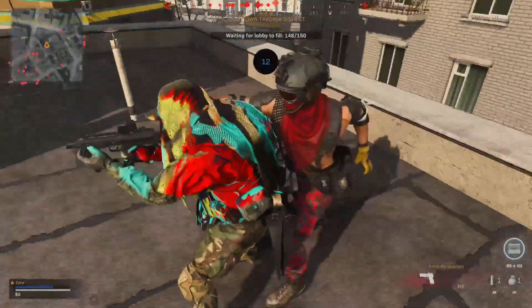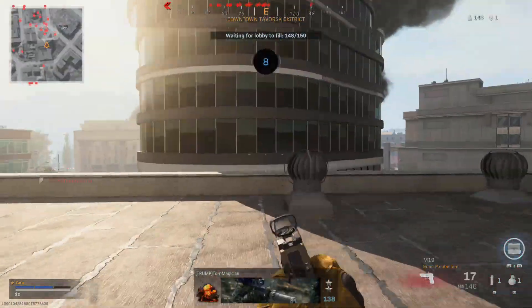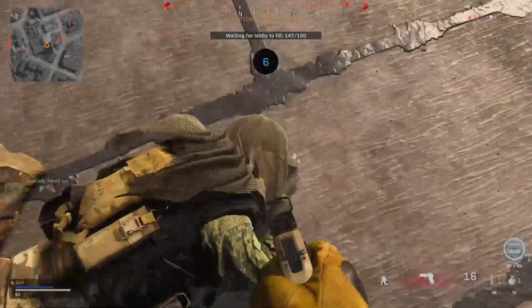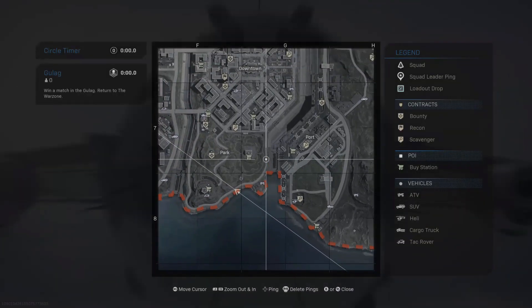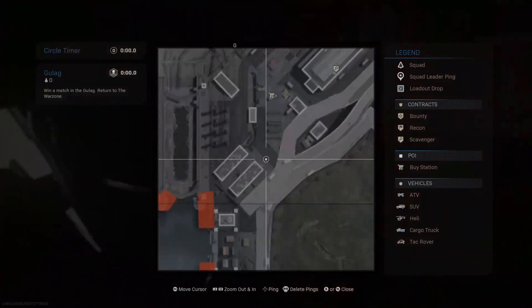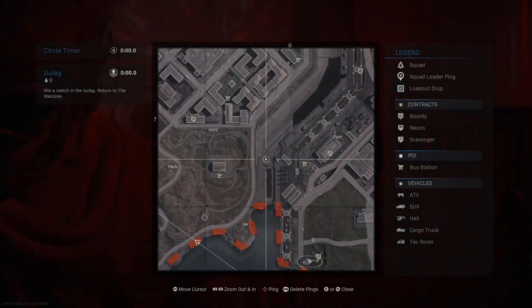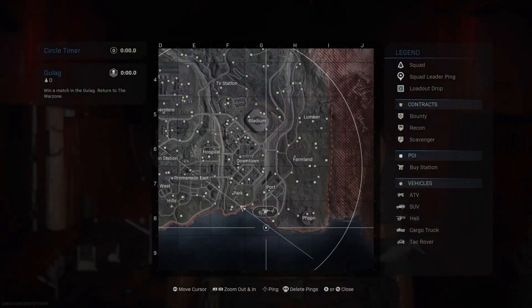The helicopter you're gonna want to grab is the one near the port — the bottom port right here — and you're gonna be right next to like a little dam area right here. It's not far, you don't have to get a helicopter right here, it's just right next to it.